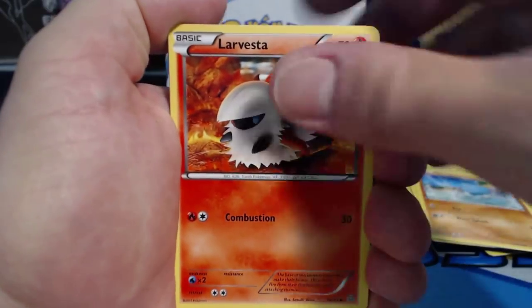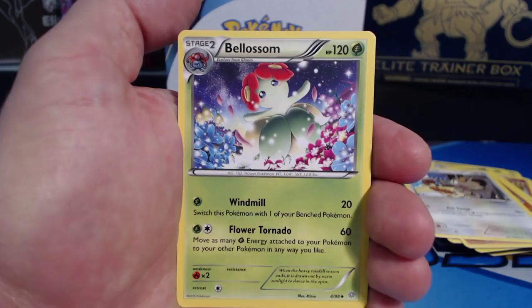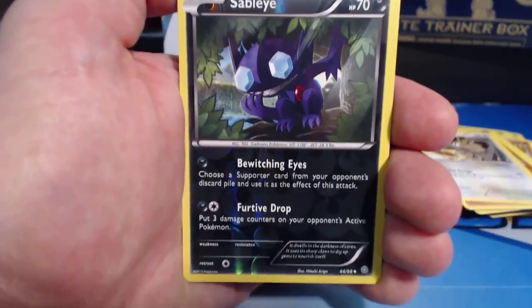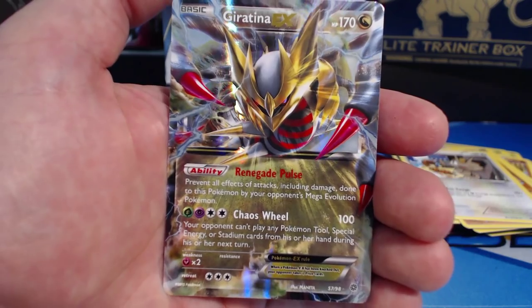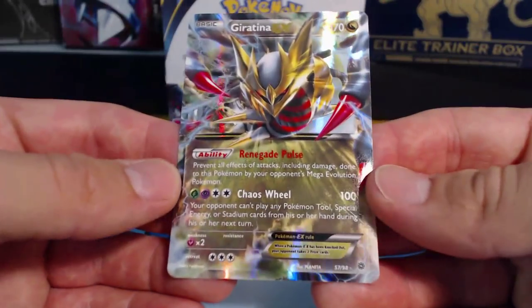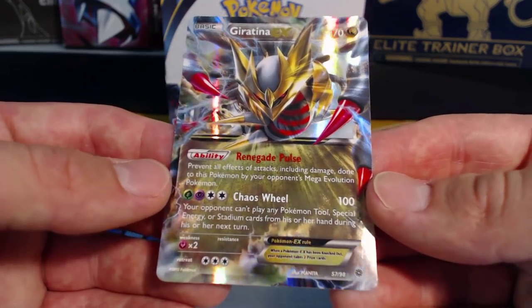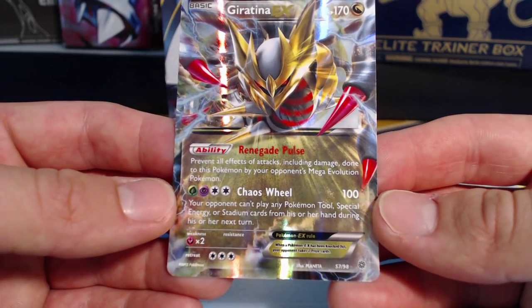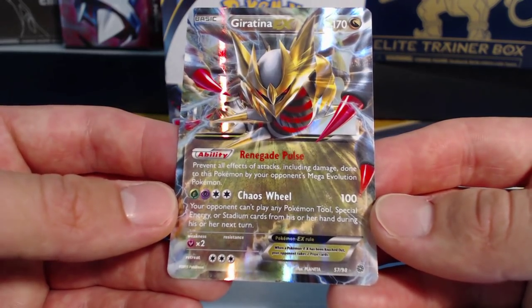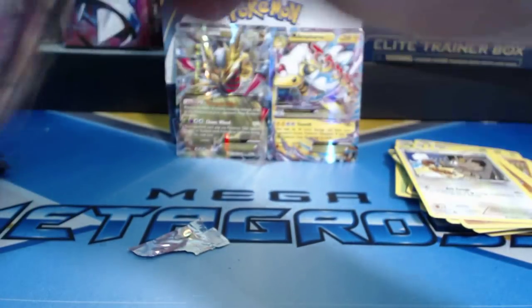Ampharos. Pack six: Larvesta, Malamar, Combee, Quagsire, Meowth, Porygon 2, Flash Energy, Bellossom, Sableye — Reverse Holographic Uncommon — and a Giratina EX! Renegade Pulse prevents all effects of attacks, including damage done to this Pokemon by your opponent's Mega Evolution Pokemon. And Chaos Wheel does 100 damage — your opponent can't play any Pokemon Tool, Special Energy, or Stadium cards from their hand during their next turn. Two awesome cards I haven't gotten yet!